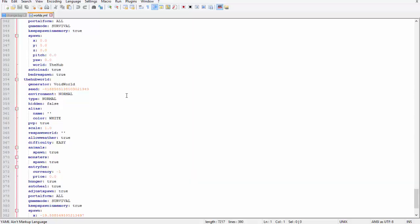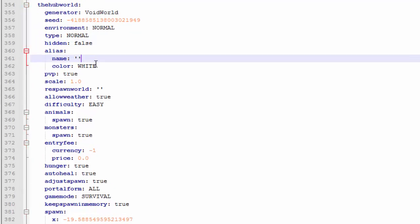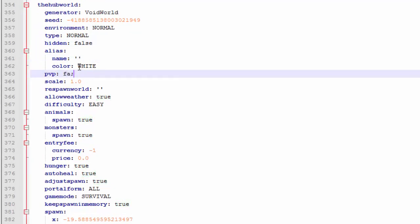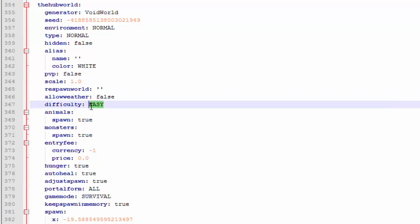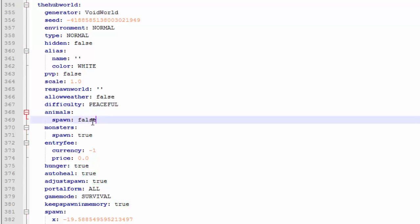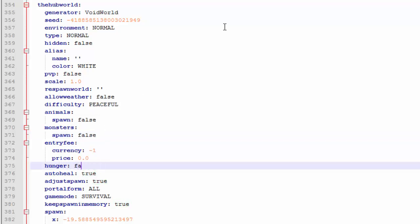If you don't want to use the Super Hub plugin, you can set the world settings manually. The settings I'm talking about are things like PVP off, weather off, peaceful mode, no monsters — all stuff you can set with Multiverse Core. Go into the Multiverse Core folder, open the `worlds.yml`, scroll down to find your world's name, and change the settings: `pvp: false`, `allow weather: false`, `difficulty: peaceful`, `animals: false`, `monsters: false`, and `hunger` — which won't matter on peaceful, but still.